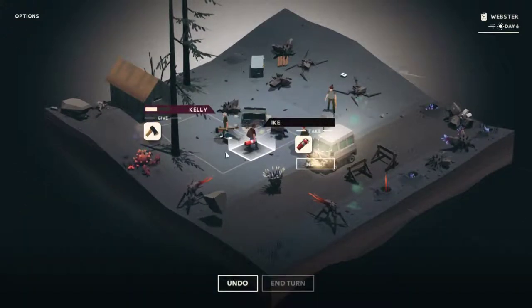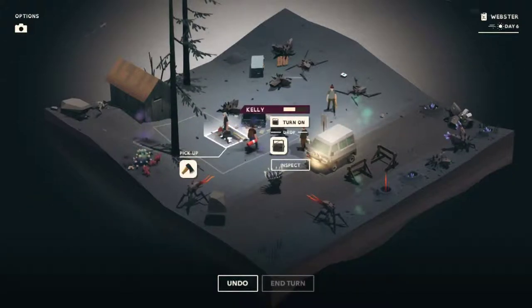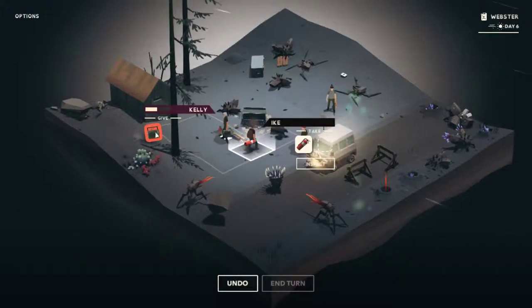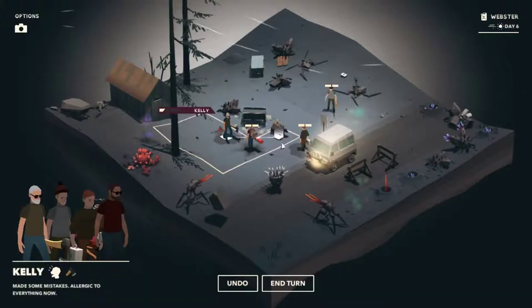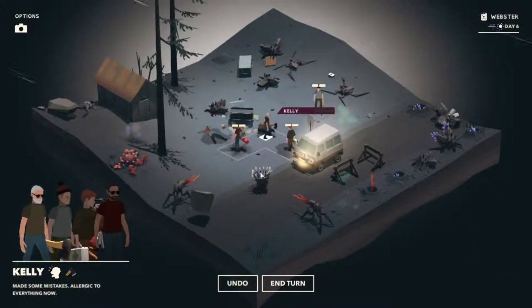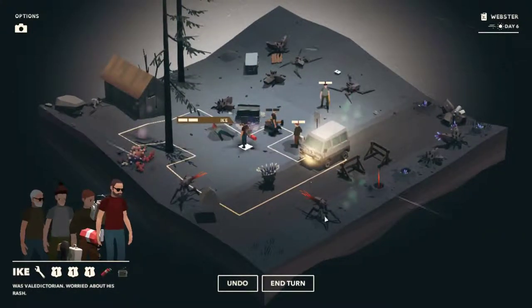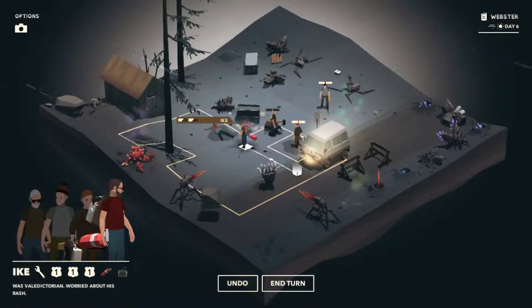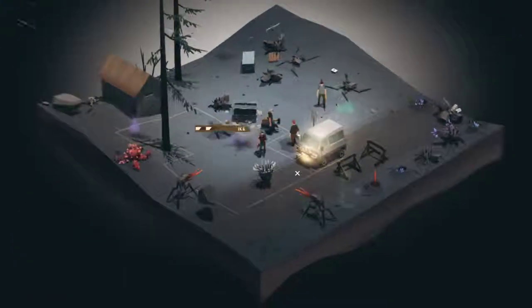We've done this in the wrong order — let's try again. We'll pick up the boombox and give that back to Ike. Grab the axe and come back to here. I think we've got to kill this guy and get back in the car.